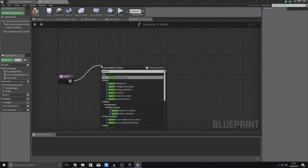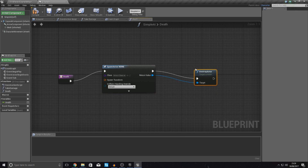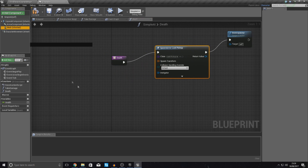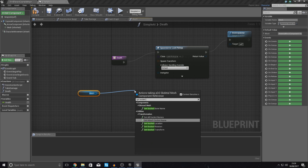First things first, we want to add a Spawn Actor from Class node. After this we're going to add Destroy Actor — just make sure it's not connected yet because we don't want to destroy the particle system prematurely. Set the class to 'Loot Pickup', and then for the spawn transform we're going to get a reference to the mesh and type in Get Socket Transform.